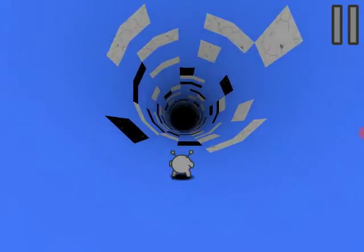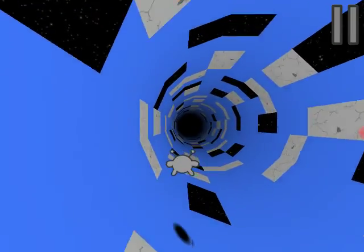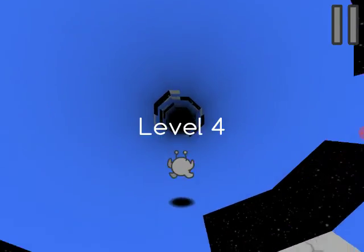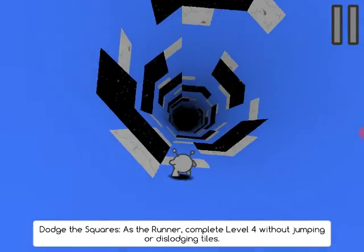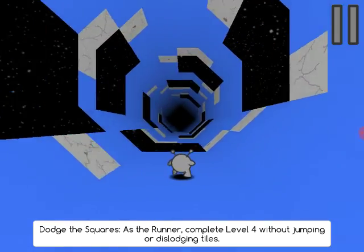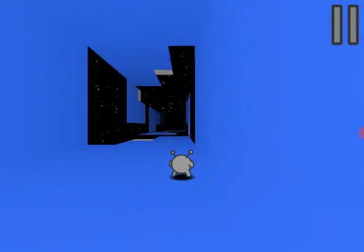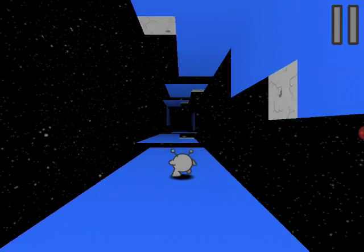We're just trying to escape everywhere — we're on level four already, that was pretty fast. It says: dodge the squares as the runner, complete level four without jumping or dislodging tiles. These tiles really do dislodge, that's the thing that sucks. I'm gonna have to stop doing that. Okay, nice.